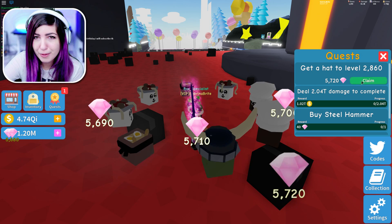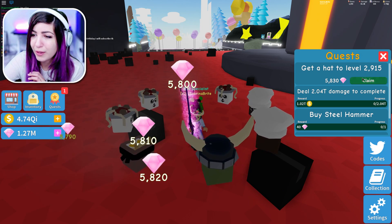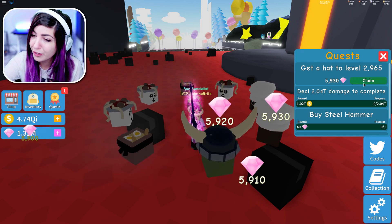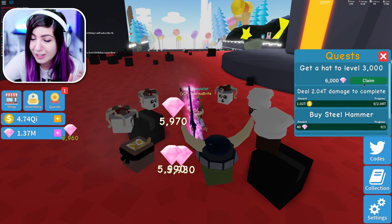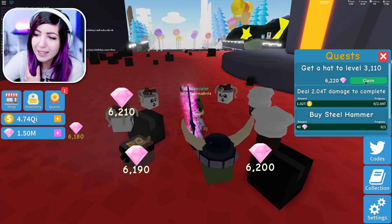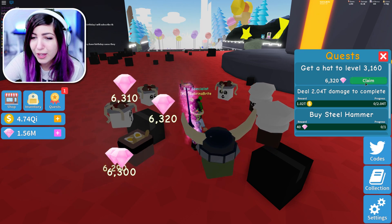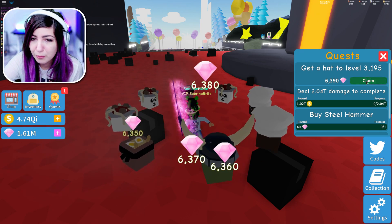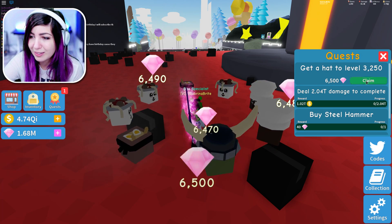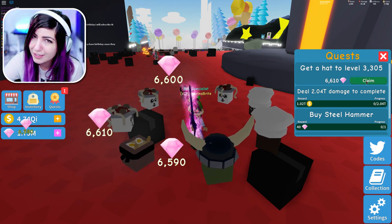By the way guys, we released an RB Battles episode today, and it is a special guest episode you definitely don't wanna miss. We had Dylan Hyper and Ashley the Unicorn battle it out in Bloxburg — you should definitely go check it out. It's an epic episode, we'll leave it pinned in the comments. If you don't know what we're talking about, we have a collab channel called RB Battles where we do Roblox battles to win prizes, mostly Robux. It's usually me, DJ, and Russo, but we also get guests every few videos. Make sure you're subscribed.